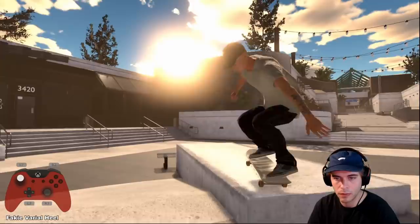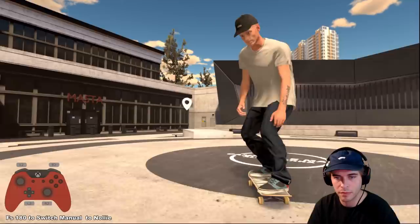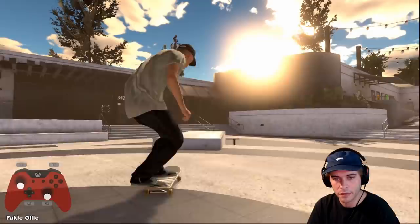Nice little station here. Cool - eight flip on that, pop shove it. The sun over there is super bright but that's pretty much how looking at the sun in real life looks like, so I'll leave it. I can turn the bloom down but the sun in real life is pretty damn bright - sun in the game, pretty damn bright. I like it, it works.